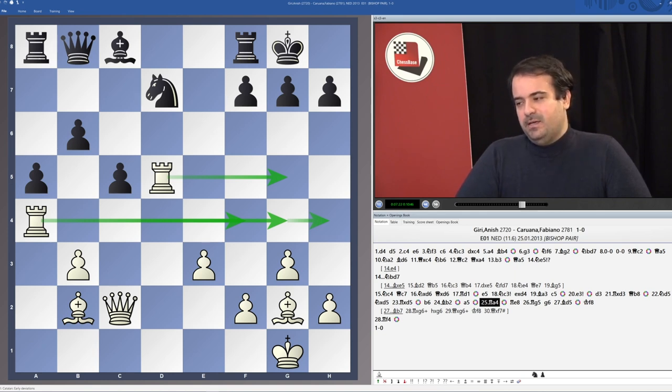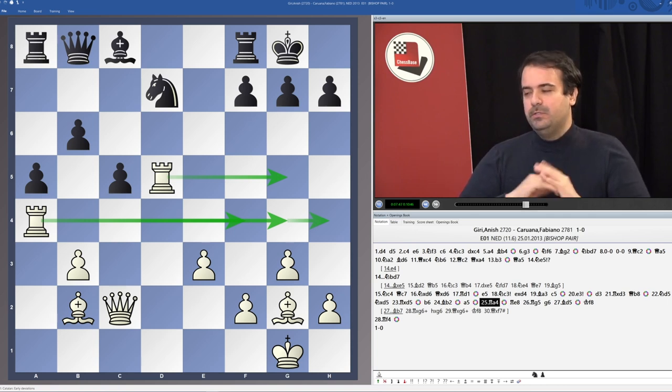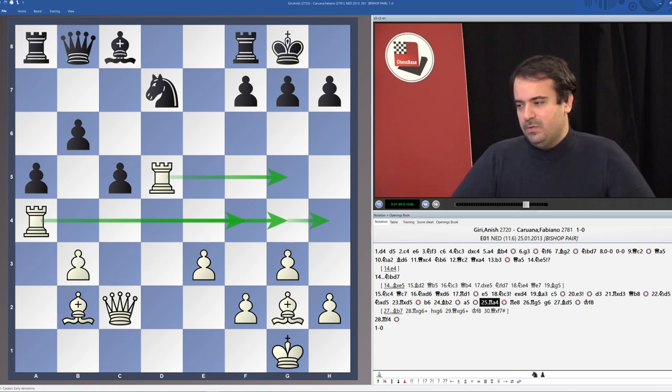But Anish played a very elegant move, bringing his last piece into the attack. As I've said before in a previous chapter: sometimes, especially when you are dominating your opponent, always try to figure out what piece you can improve again to make your domination even bigger. After Ra4, simply all the pieces are now targeting the Black king. This bishop is the king of the position — it's just incredibly powerful and Black has no move to play.